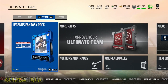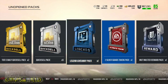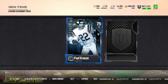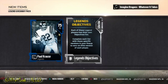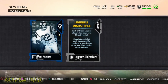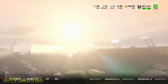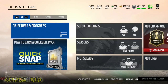When you open up Ultimate Team, go to your packs. You're going to be looking for the Legend Giveaway Pack. When you open this pack up, you're going to get this Paul Krause and you're also going to get the Legend Objectives — the little tooltips telling you what you have to do. You're going to want to sell that for the 50 coins right away, and then use this Paul Krause in your lineup to do the objectives you need in order to get the free Elite version.